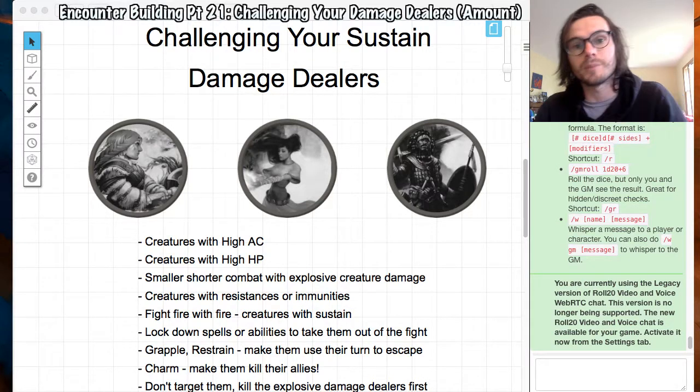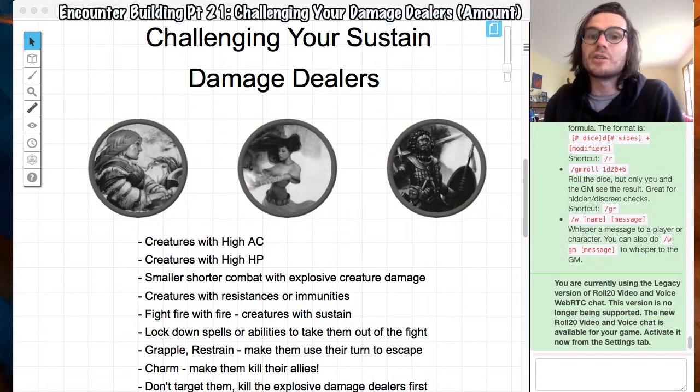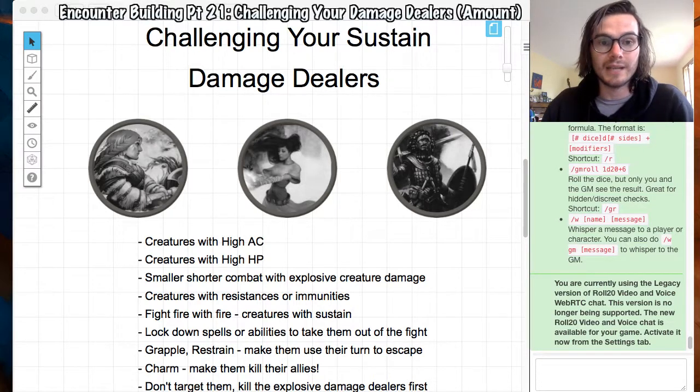You can again have creatures with resistance and immunities to make sustained damage less effective — and I think resistances are actually more impactful against sustained damage dealers than explosive ones, because the mitigation compounds over a longer fight. You can also fight fire with fire: have creatures with crazy sustain that have really high hit points, high AC, and can deal damage over a long period of time.